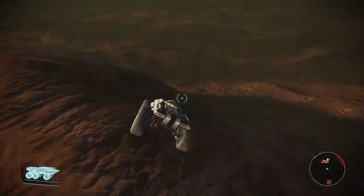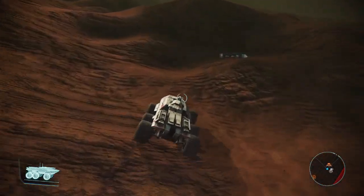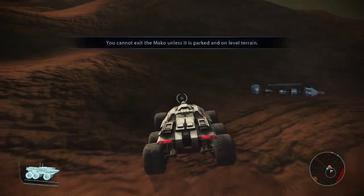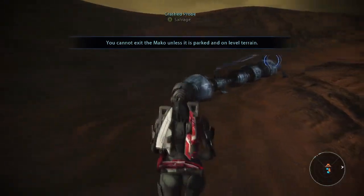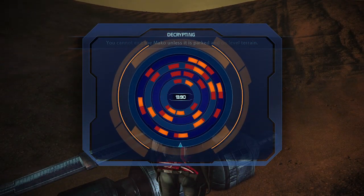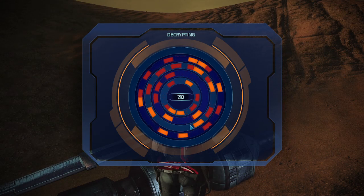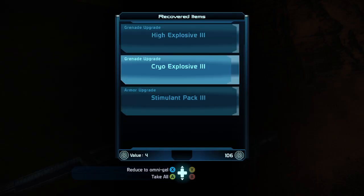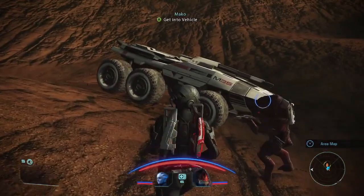Alright, let's loot this thing - whatever it may be. We got some loot - a crash probe to salvage. Got to bypass this thing. Got it! A stimulant pack and armor upgrade - for the win.